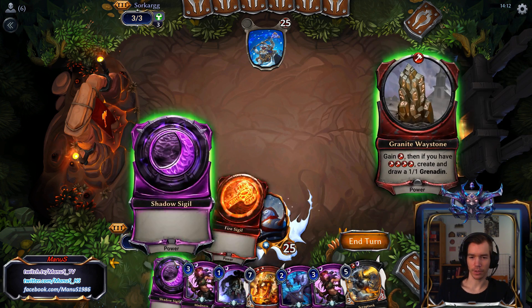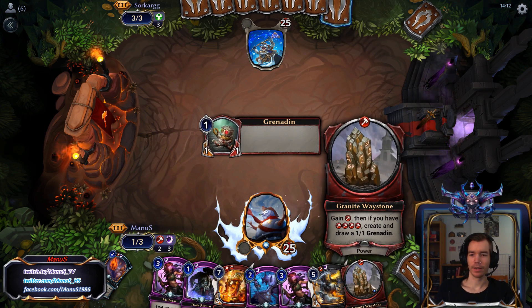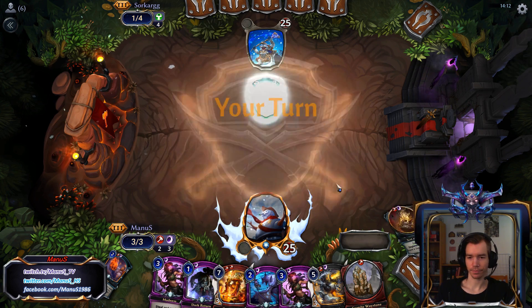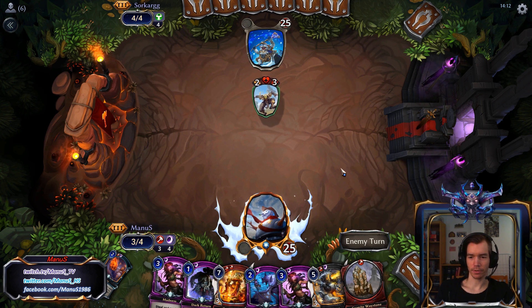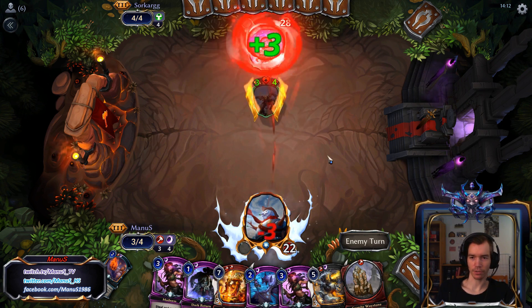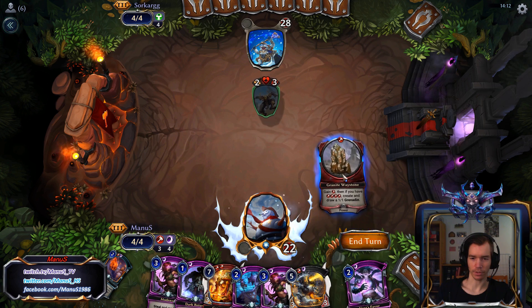Okay, take the waystone, play the sigil, and see if we can get this activated or just play it regularly next turn. And we get it activated. There is an unseen commando. Let's see if he is like some mono justice deck or just color screwed. I've seen a few mono justice decks lately, so it is possible.